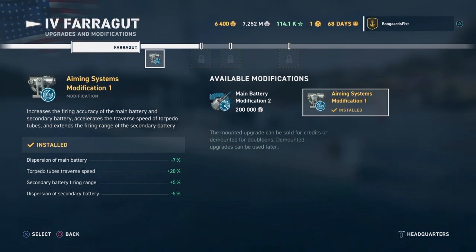I almost always use Aiming Systems Mod 1, primarily because of the reduction in dispersion of the main battery. For me I really trust my ability to aim, so based on the fact that I believe I can aim well, the next step is I want those shots to get as close to where I'm aiming them to go. So anything that can cut down on the dispersion of the main battery I'm usually going to pursue that. Again it's going to be ship dependent, but that's the main draw for Aiming Systems Mod 1 for me.